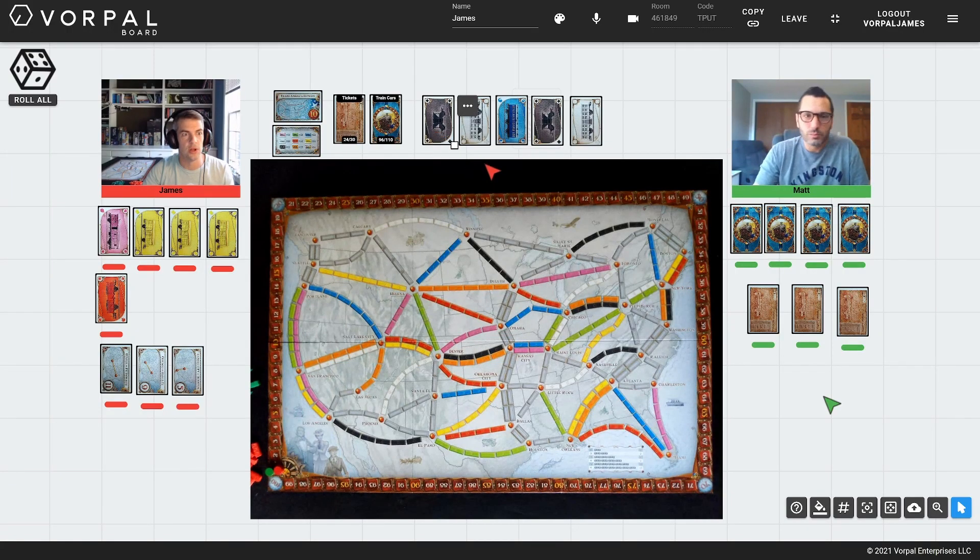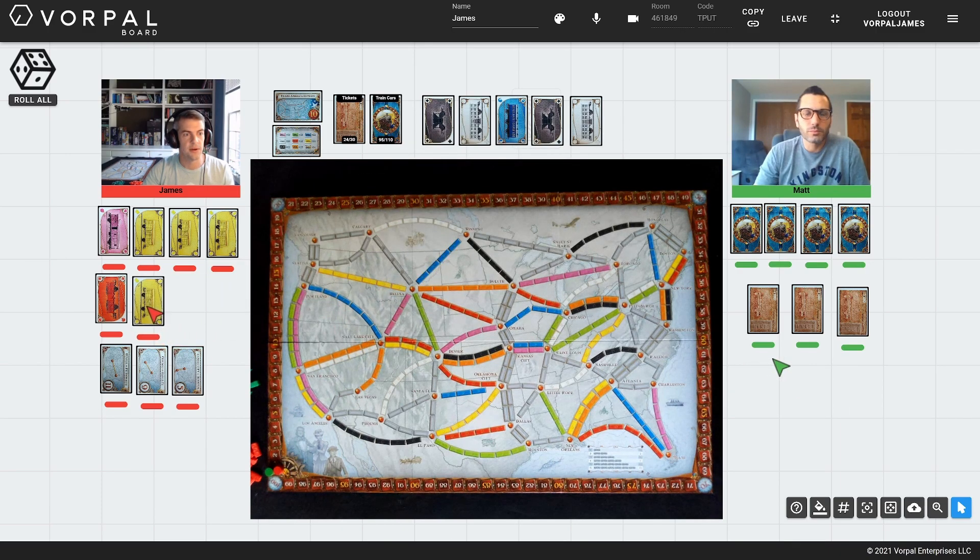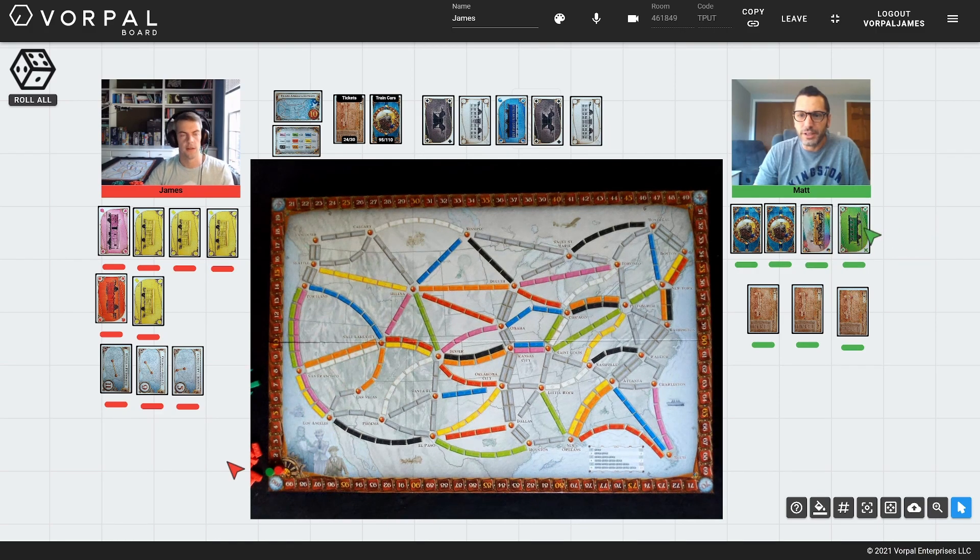Ticket to Ride plays great on Vorpal Board for 2-5 players. Each player can manage their own hands, drawing their own cards when needed. They can zoom in on the board using their mouse and can communicate where they want to place pieces using their shared pointer. The host player manages placement of train pieces and keeping score.